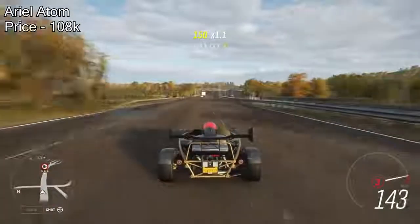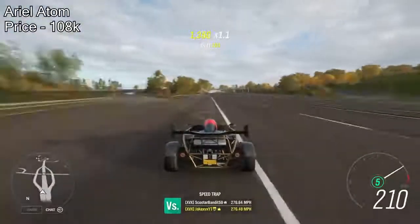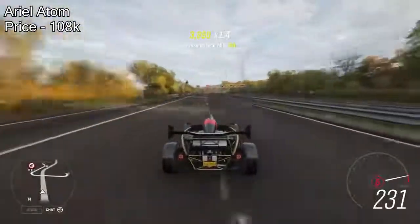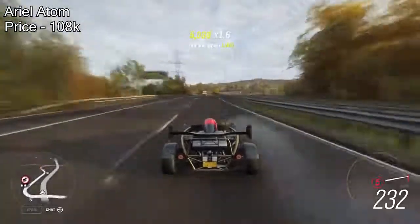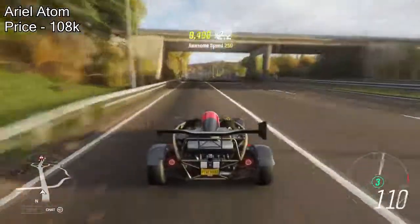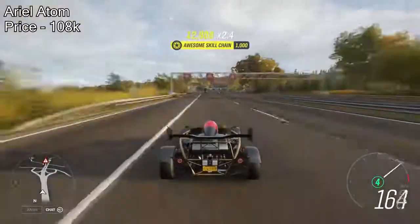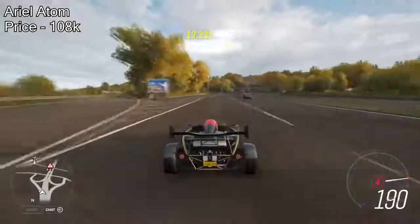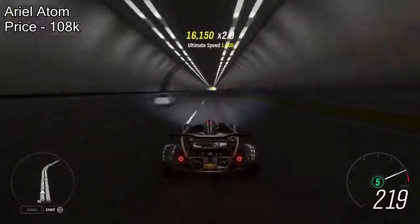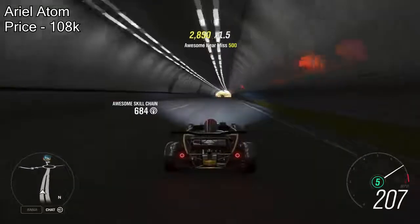Next on the list is the Ariel Atom V8. Off the auto show it will cost 108,000 credits, but no one realises how fast this car can actually be. You do need to pop the engine swap in to get the full maximum power, which fully upgraded is just over 1,000 horsepower. Along with that you get crazy speed and pretty decent handling. The car only costs 100,000 credits, obviously leaving some more for the engine swap and build parts, but for a cheap 100,000 credit car this thing is rapid.